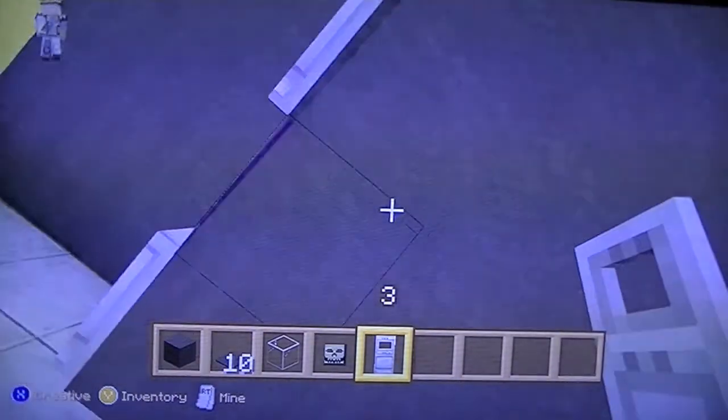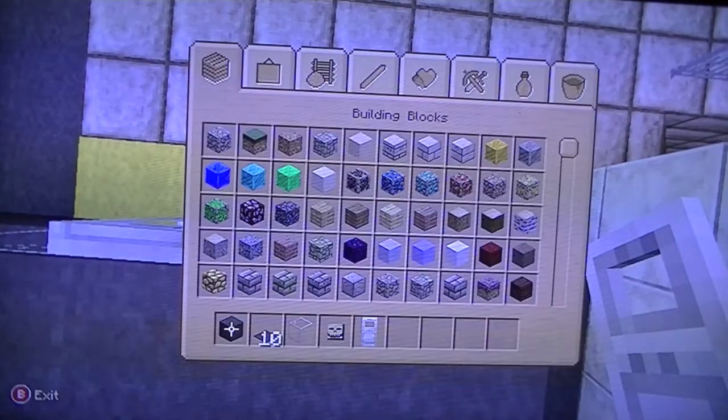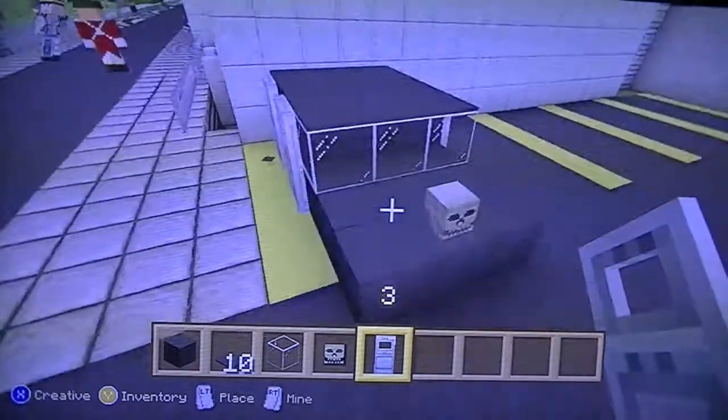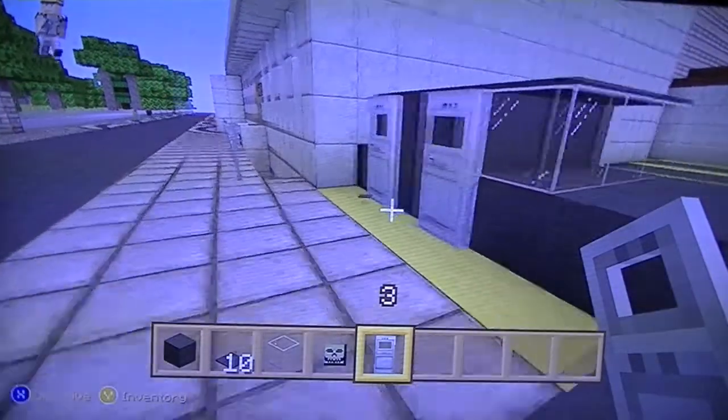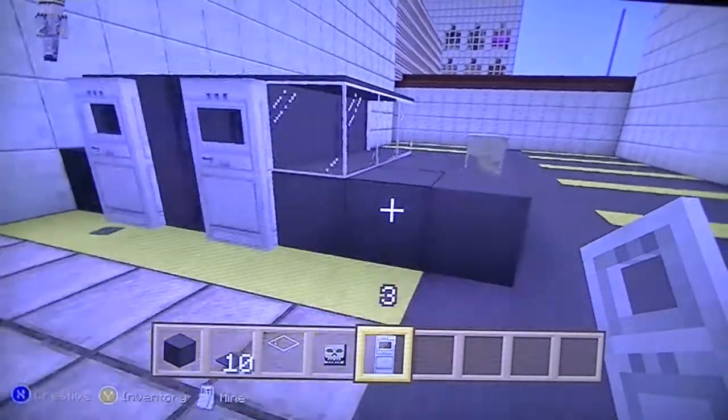Then put some doors here on either side. You may want a number plate but I'm not going to add one in now. But this is a Rolls Royce as you can see here. That's my first car.